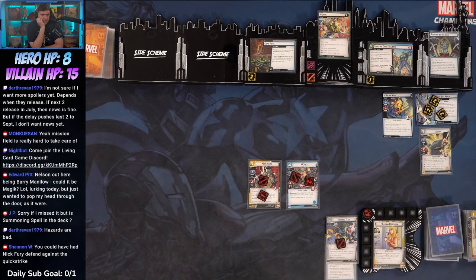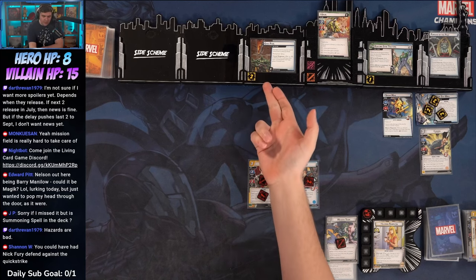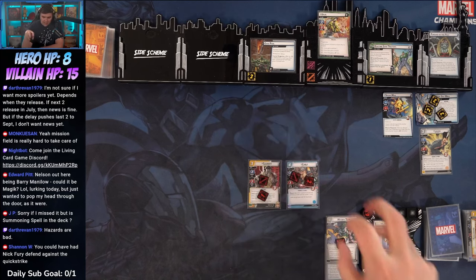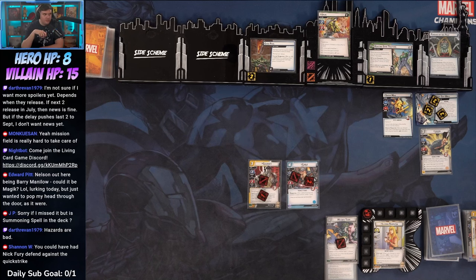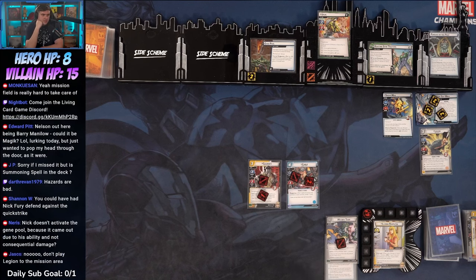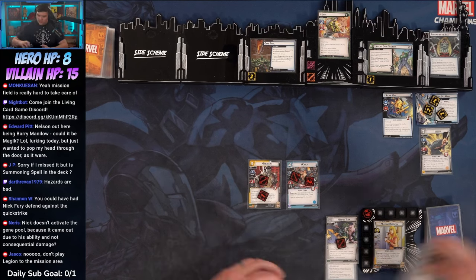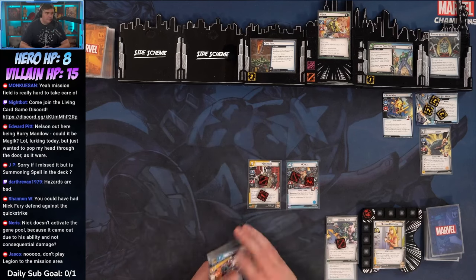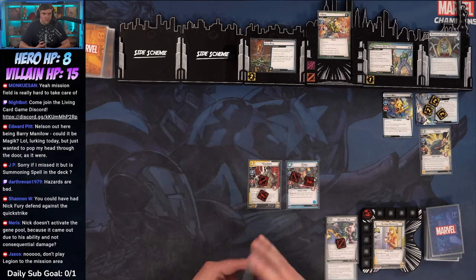I could have had Nick Fury defend against the Quick Strike, but I didn't want to place three threat on Gene Pool because my damage is going to be less valuable than threat removal early in the game. Nick doesn't activate Gene Pool because he came out due to an ability, not consequential damage. And he's discarded, not defeated.